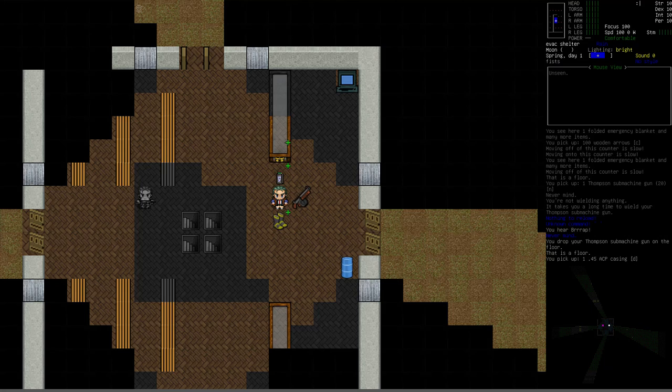Hello, and welcome to Cataclysm University. My name is Vormithrax, and this is course number 11, where we're going to be talking about the speed and movement point system in the game.